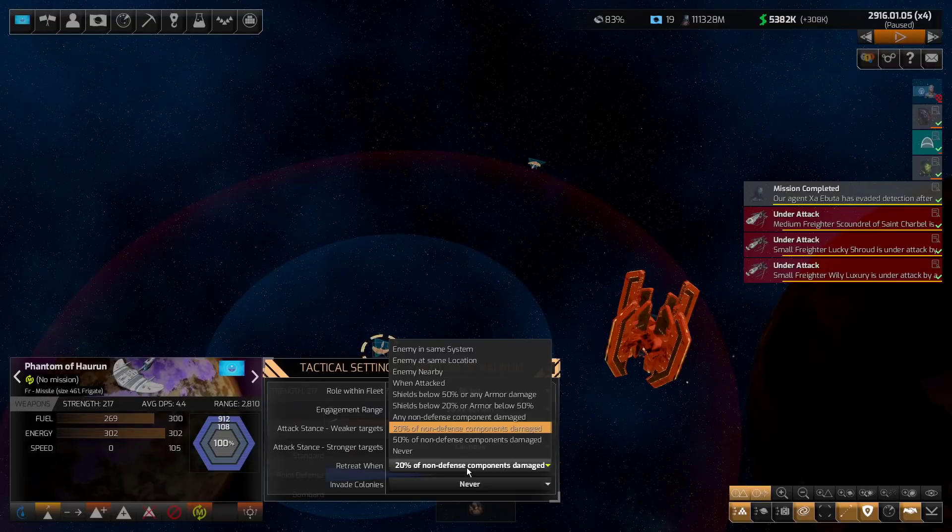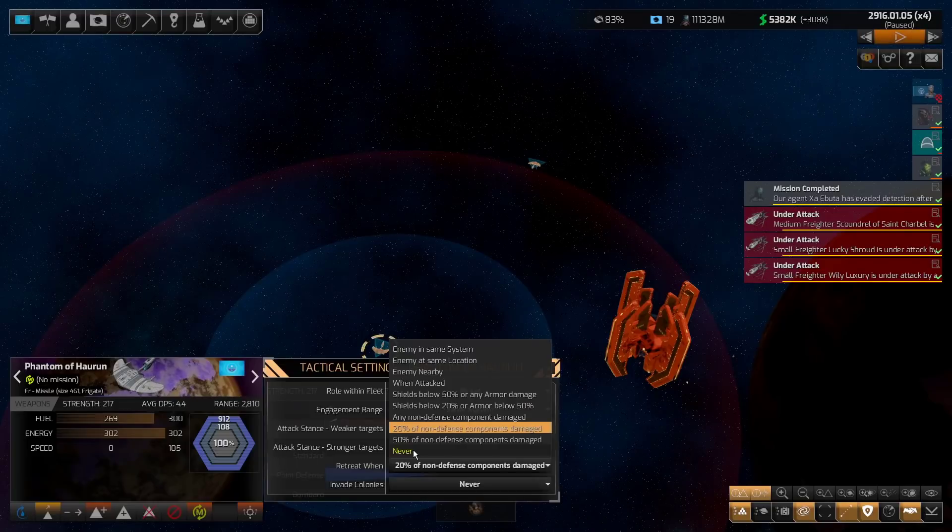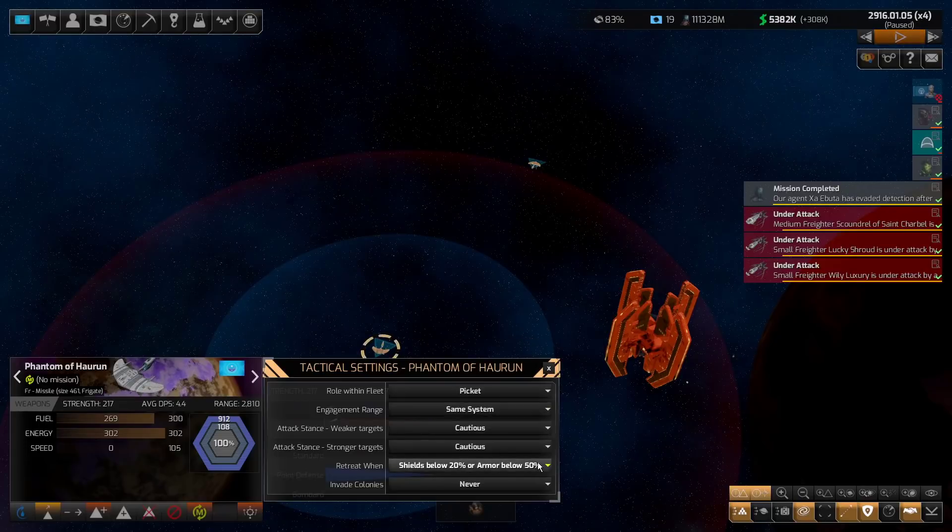Retreat when tells the ship when it will retreat, and how this interacts with fleets is important. Retreat when enemy in same system, same location, or nearby — those are for freighters and colony ships. For a combat ship, you don't want those. I typically use shields below 50% or any armor damage, or shields below 20% and armor below 50%. Never is if you want ships to fight to the death, perhaps delaying the enemy or waiting for reinforcements.